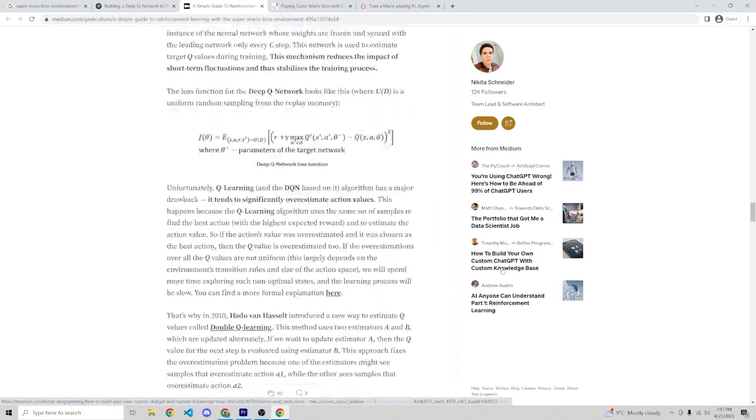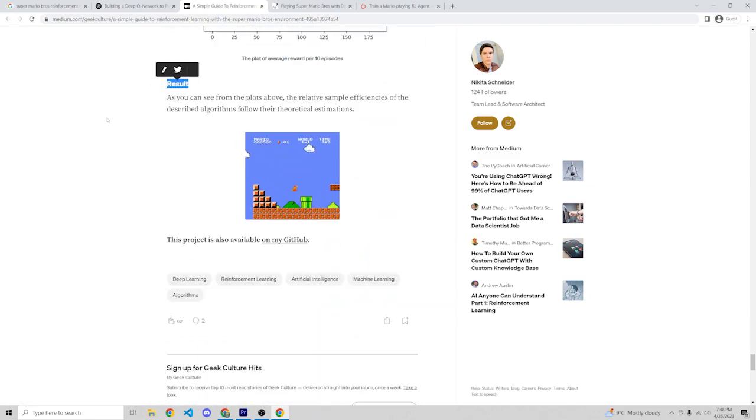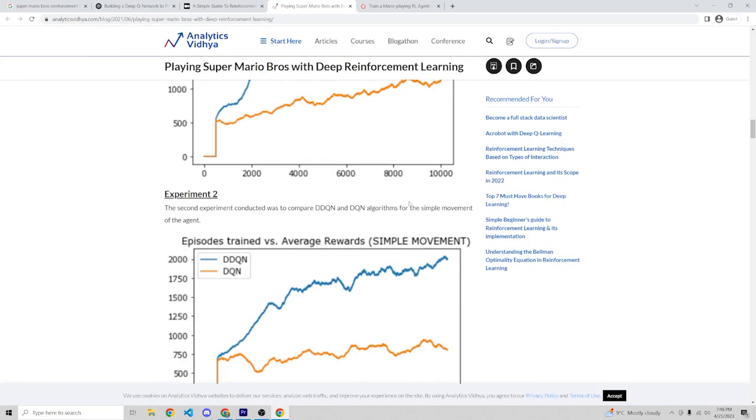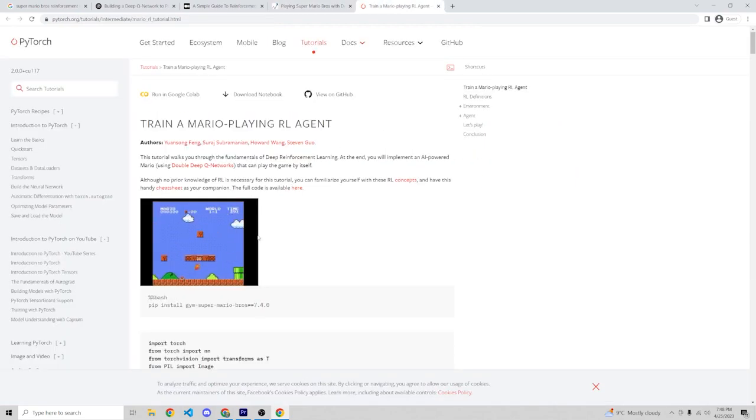However, all the tutorials that use these environments that I have seen only show how reinforcement learning agents can solve the first level of the game, that is, World 1, Level 1. But today we have a more ambitious plan.